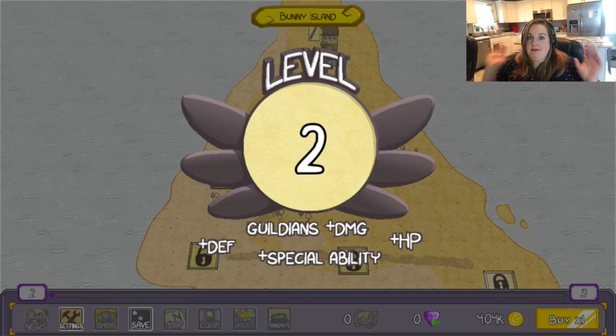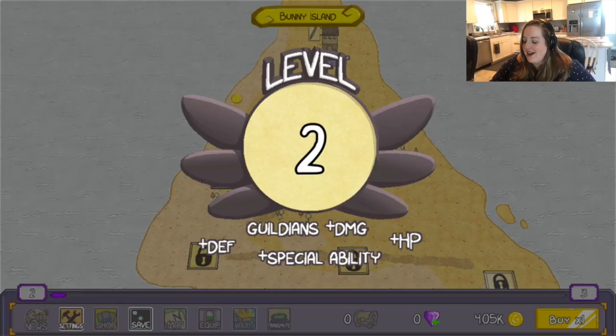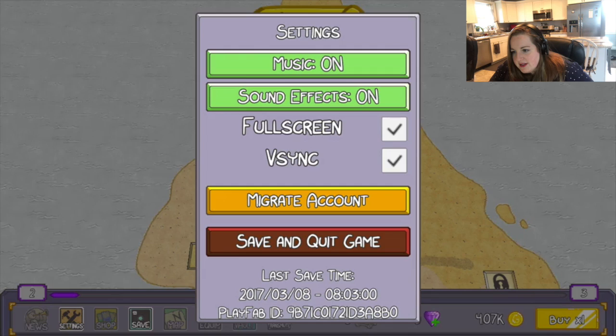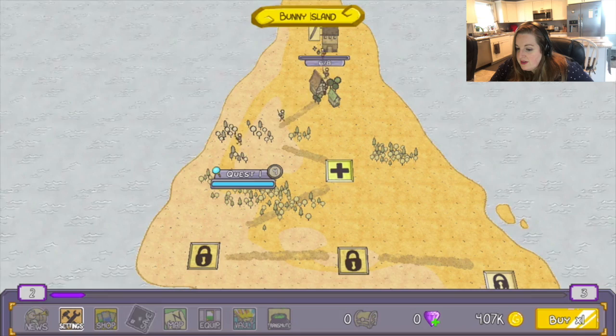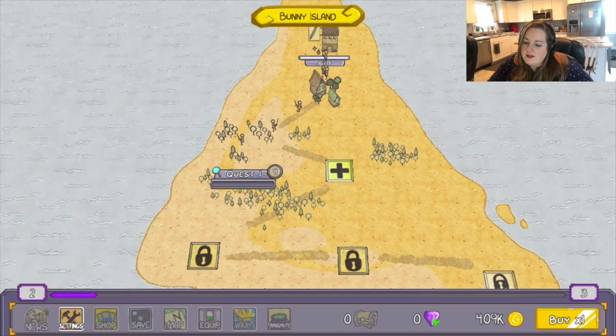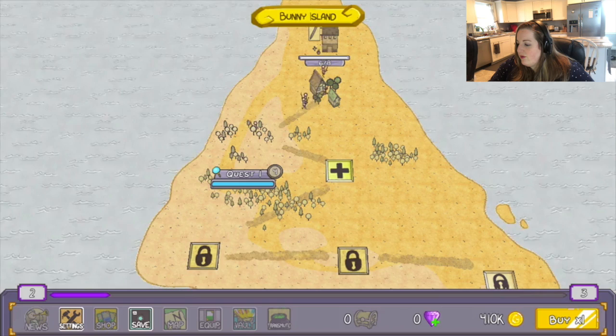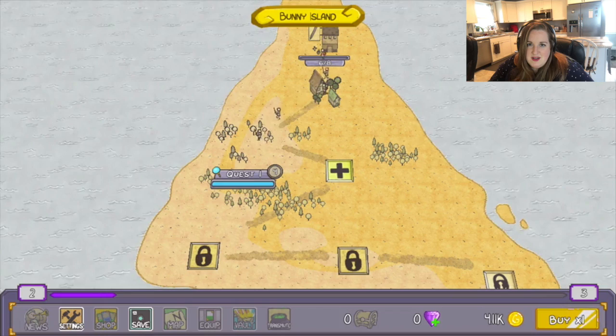Alright, so I'm assuming each plus... Whoa! Level two! I don't know what that did. So we've got what looks like a level progress bar. News, which we can't click on. Settings — just your basic account settings. Shop, which we can't click on. Save — let's save, why not? And map, equip, vault, transmute — none of which we can click. We have no treasure chests, no little gemmy things here, and 4.1k gold. Buy times one — I wonder what that means.